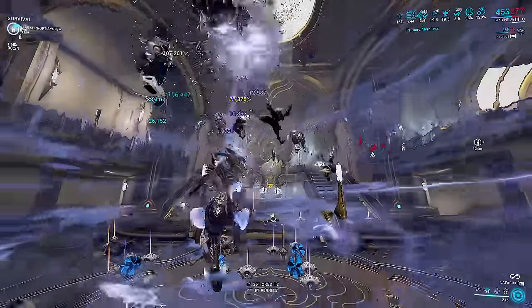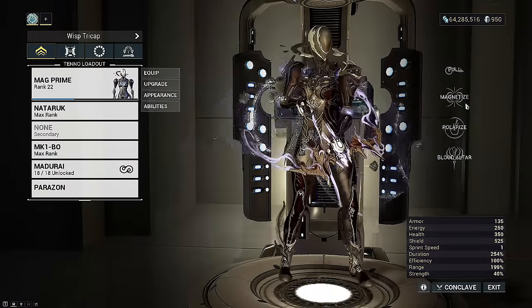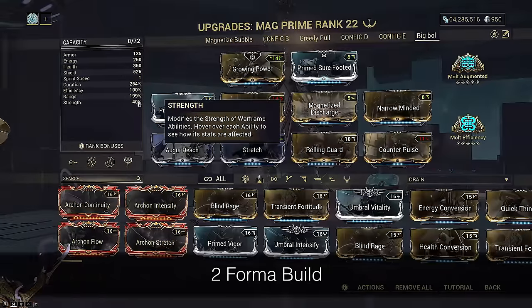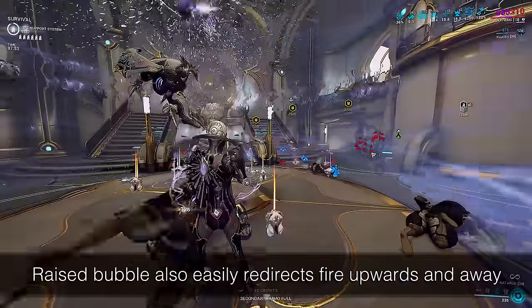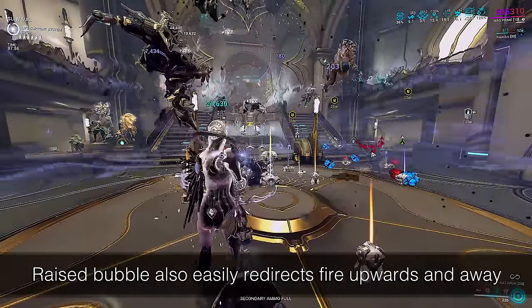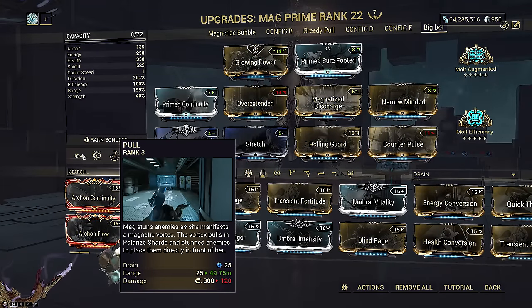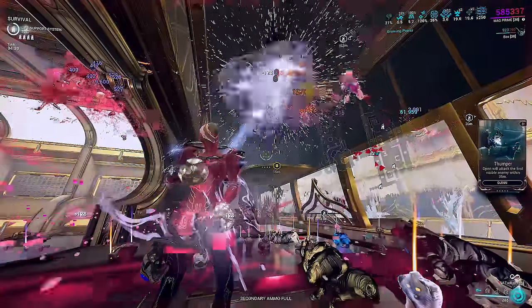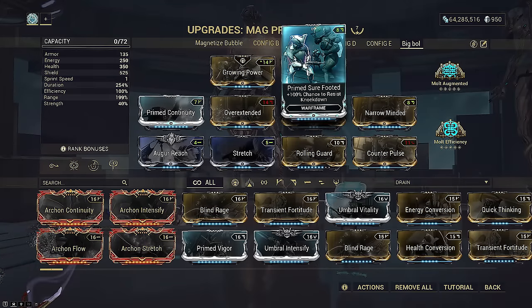The goal of today's build is to make a functioning vacuum cleaner Mag setup that does not rely on the Invigoration and Arcane Helmet the original Reddit showcase included, to make it as accessible as possible. The aura slot is actually free. Strength is not super important on this setup but has one hidden effect you cannot completely dump: it determines how strong the pull speed of Magnetize is when enemies are within range. Therefore we have Umbral Augmented slotted to ensure we don't have some weak pull speed as the mission continues and you stack more strength.